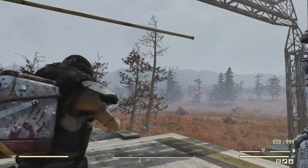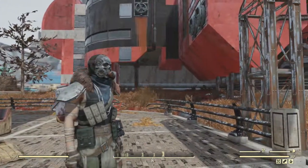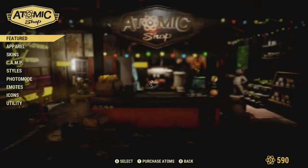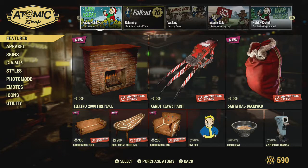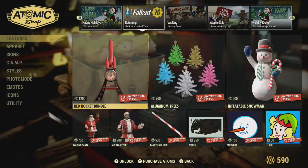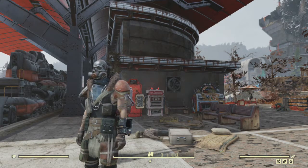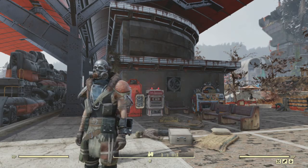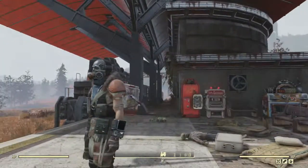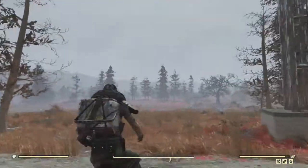In the last Fallout 76 video I was talking about outfits and how I really like this one because it looks post-apocalyptic, and I was complaining about the outfits added to the Atomic Shop. Then yesterday someone opened a thread about outfits and how there's no cute outfits — and there was a big discussion about how all the outfits are ugly and nothing looks cute. I'm just like: it shouldn't look cute. It's post-apocalyptic — it should be gruesome and gritty.